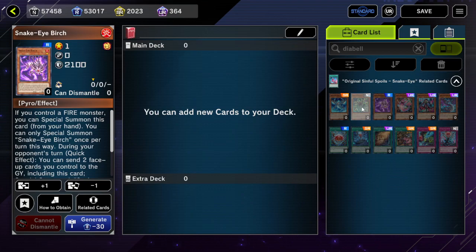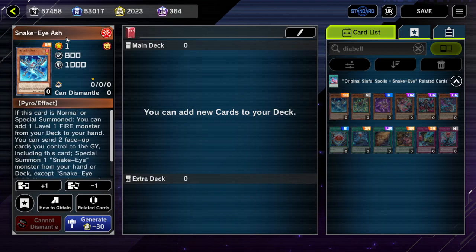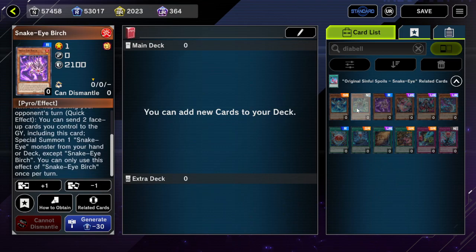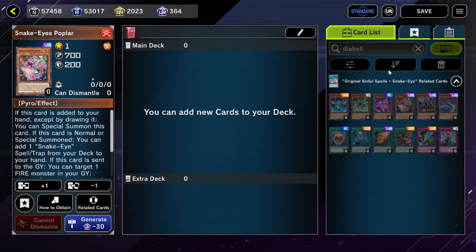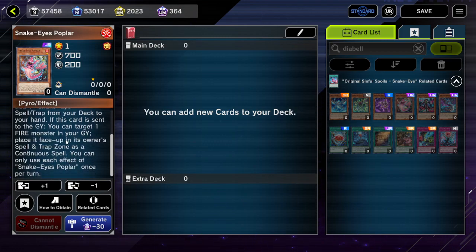There are potential extenders — for example, Snake Eye Birch. If you use Ash Blossom on Snake Eye Ash, then Birch can special summon itself, and then special summon Snake Eye Oak. The play is that you would use Poplar and link it off for Link Rebo for extra material, because Poplar will place itself face-up in its owner's Spell/Trap Zone as a continuous spell — that's a card you can send, so you don't have to send Poplar directly from the field.